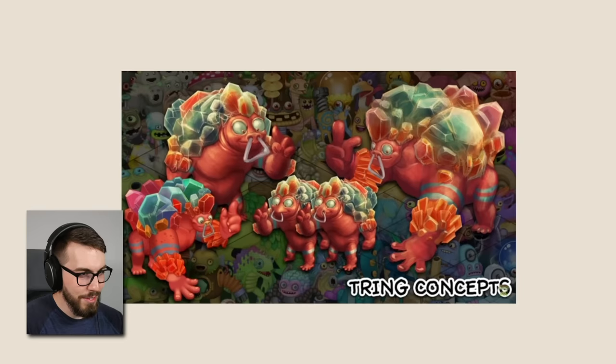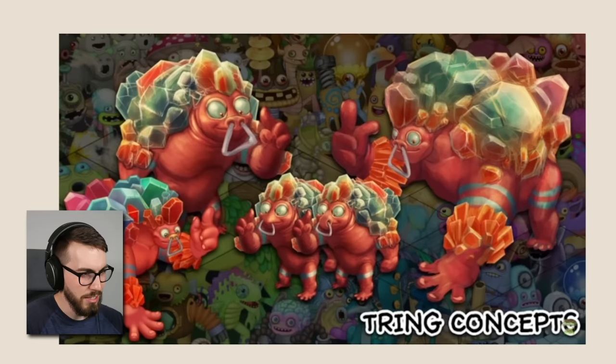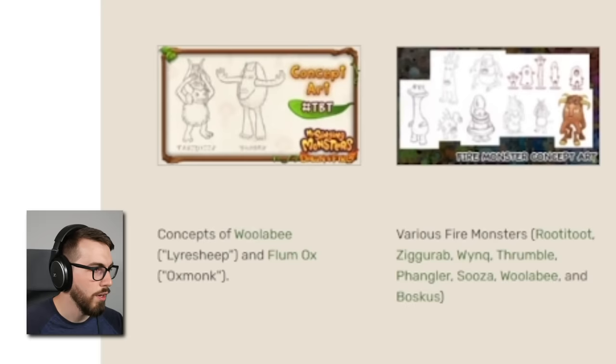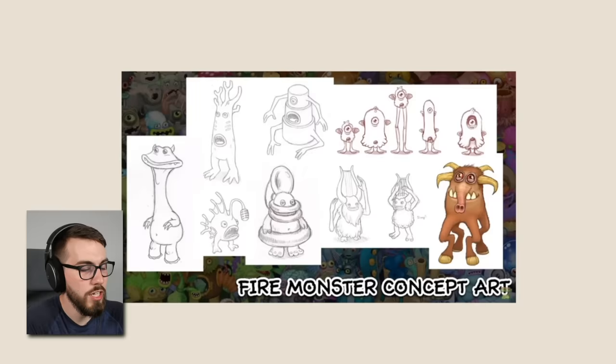I don't know how to feel about the Tring — the concept art looks really close to what they went with, but something's really off about it. And I don't want to call him a Kraken. The thing on the left kind of reminds me of an Entbrat, the thing on the right I'm pretty sure is the Flummox. Apparently they were called Wallaby — aka 'Liar Sheep' — and Flummox — aka 'Ox Monk.' They had some interesting names for stuff.